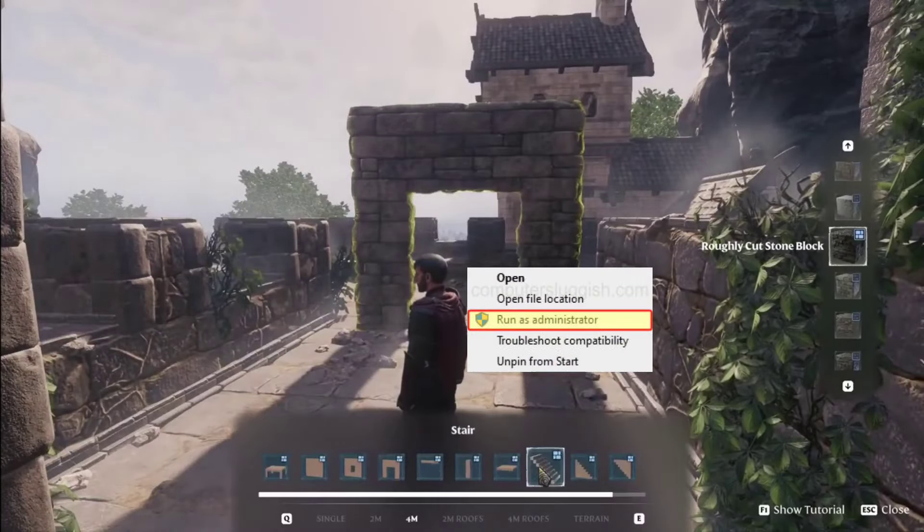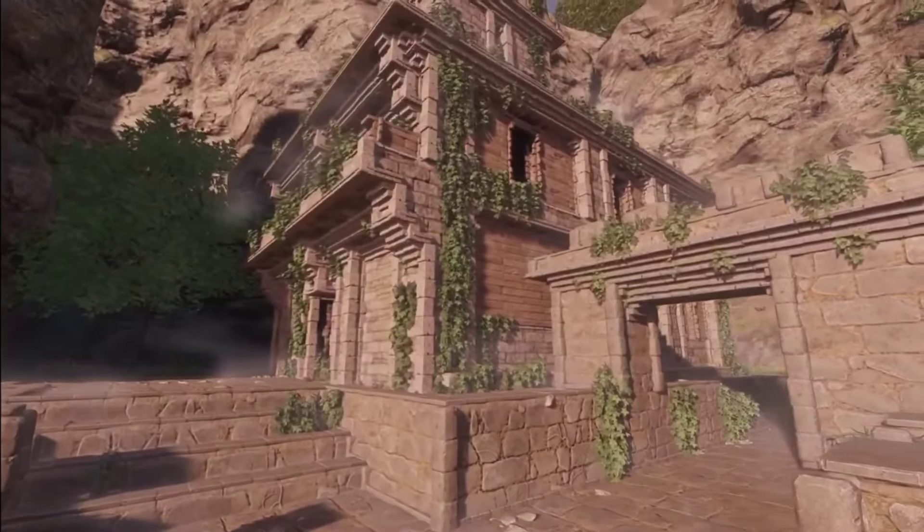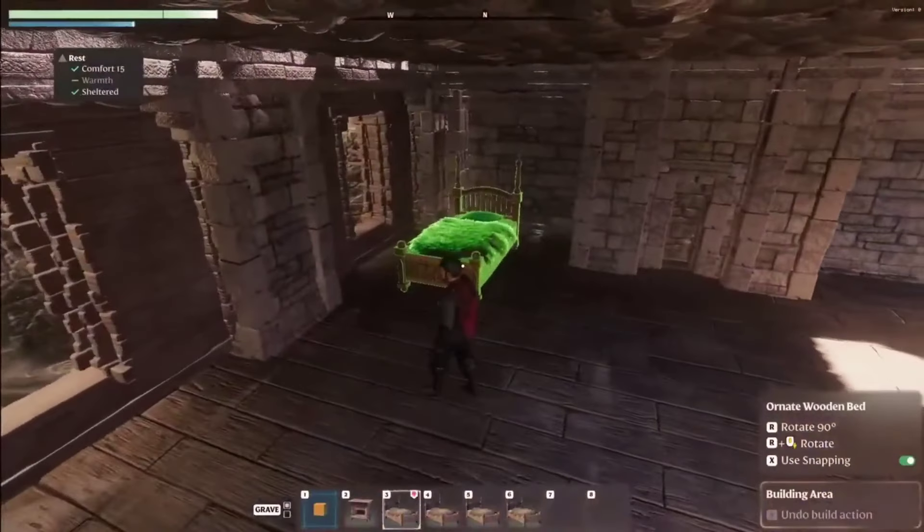4. Run the game as an administrator: Navigate to the game's installed location, right-click on enshrouded.exe, go to Properties, and under the Compatibility tab check Run this program as an administrator. Click OK to apply changes and restart the game.